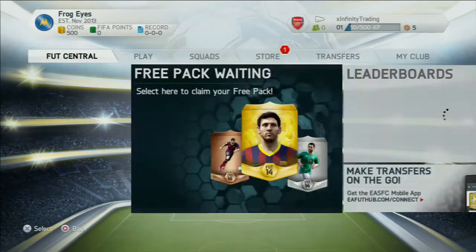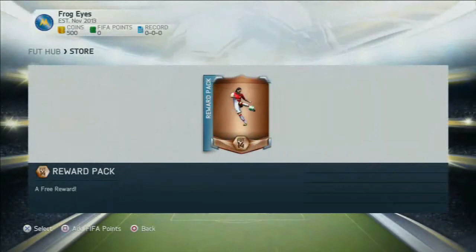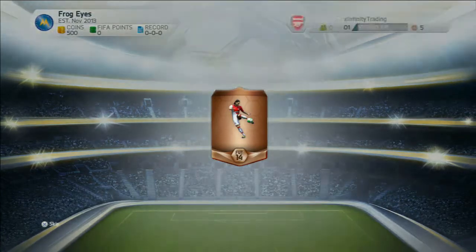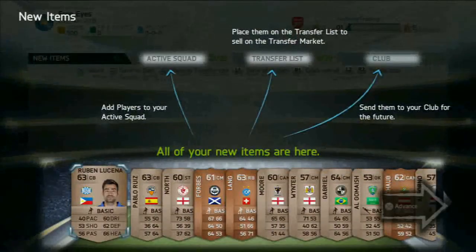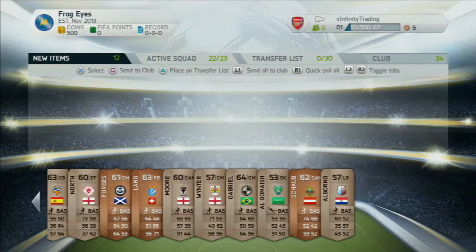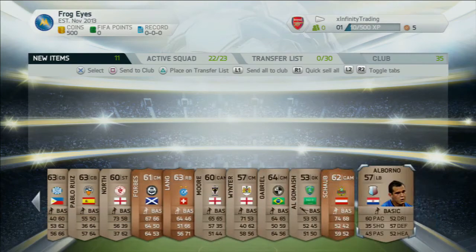We got a free pack, so I was wondering who we're going to get. We got 500 coins and I'll do quite a bit with that in a minute. It's a bronze pack — who wants a bronze pack unless it's got a squad fitness or something in it? As you can see we get someone called Lang, a right back. It's an all-players pack I think, but we got rare players: Forbes, Sharp, and Lang. In this video we do make quite a bit of coins — not loads, but enough to really get going in this series.